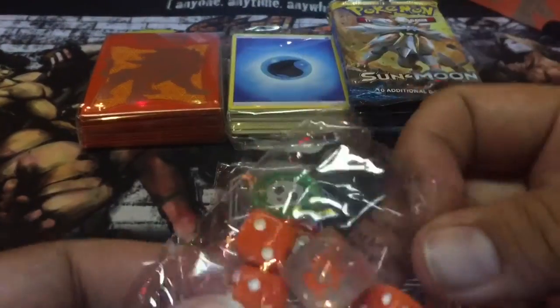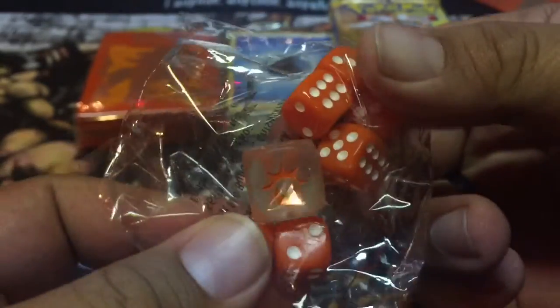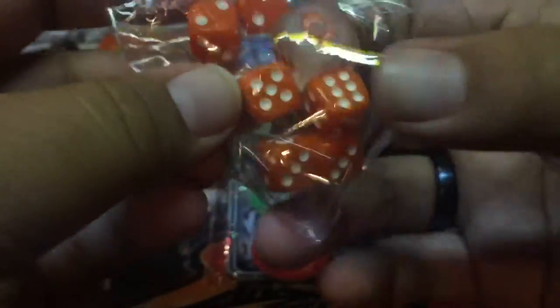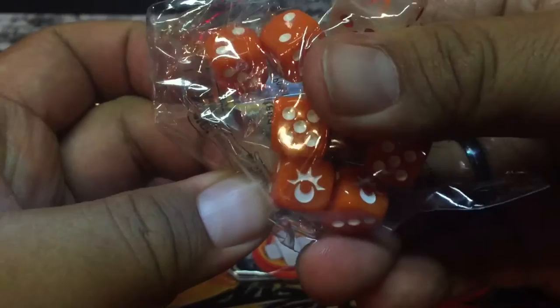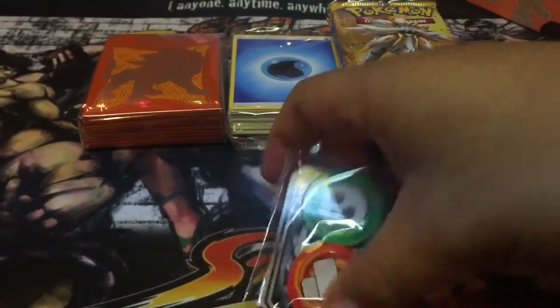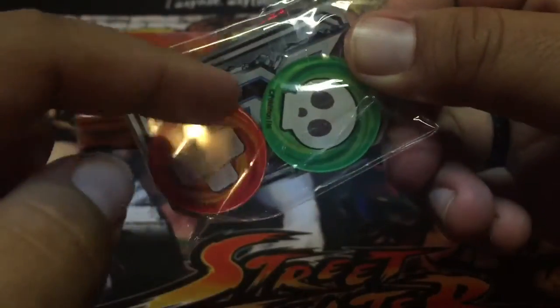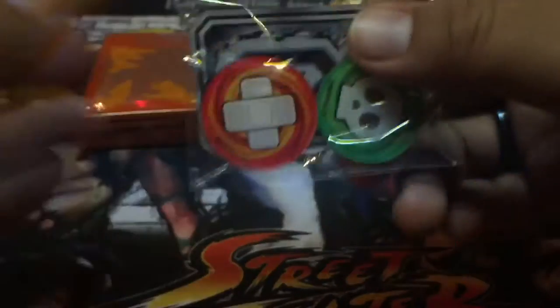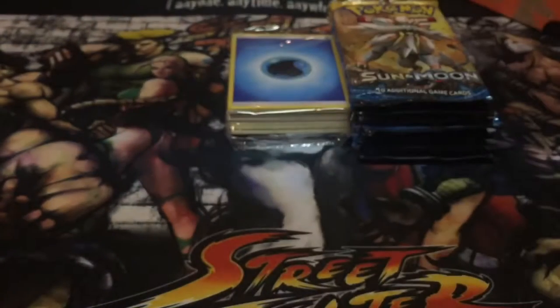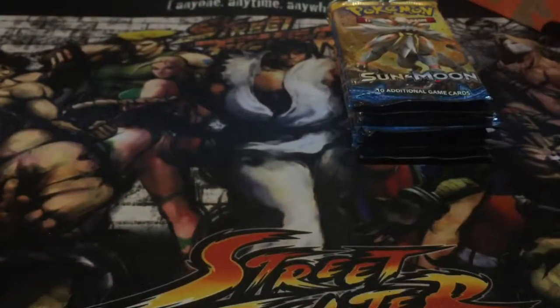This one is obviously Solgaleo — I don't know how to pronounce it. These are really cool. It's like a half sun, half moon on the underside. That's so cool — it kind of looks like a crown, or if you turn it upside down, it's an eyeball. Or the eye thing from Legend of Zelda! This is a cool little Pokemon GX tab. I haven't seen anyone open up these, honestly. There's the sleeves too. Let's open everything, especially this — I wonder what's in here. And you get eight packs!